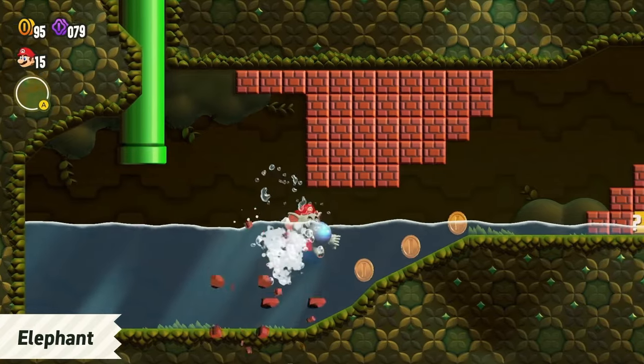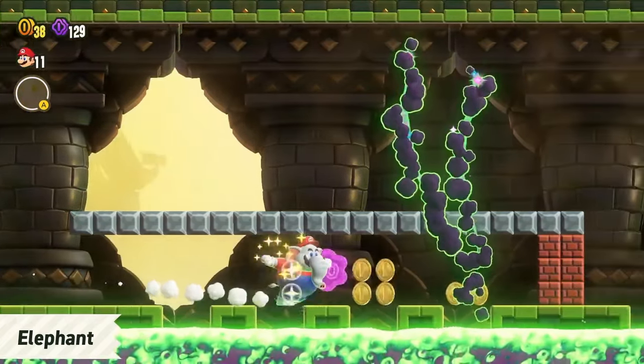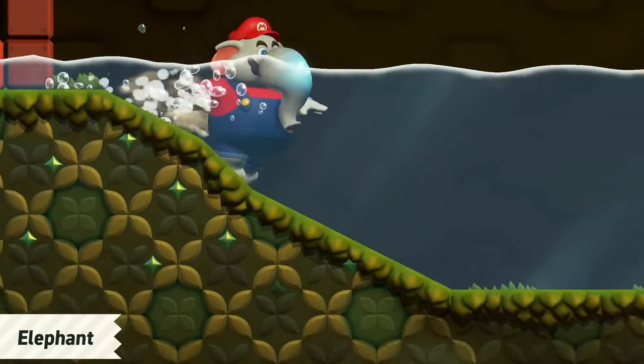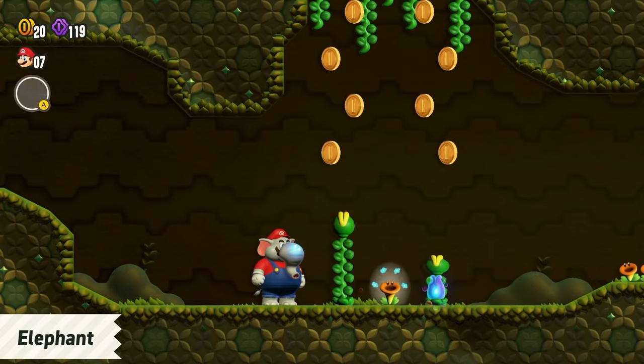In this form, you can easily break through blocks and dash across large gaps. If you store water in your trunk and spray it out, who knows what might happen?